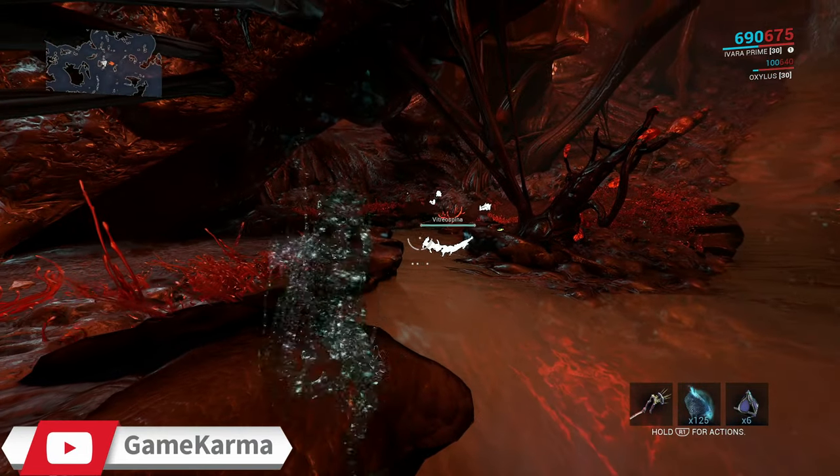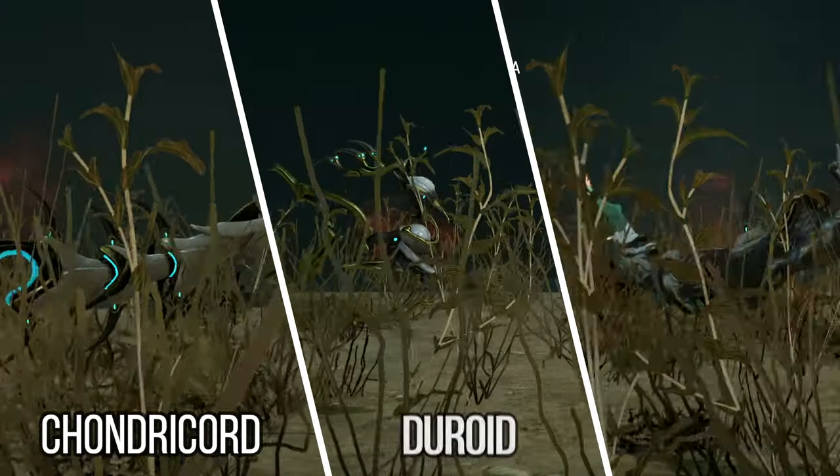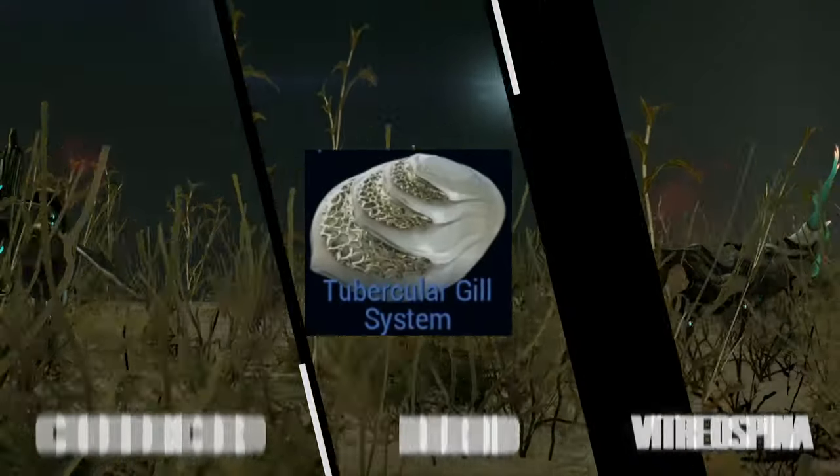Welcome to another Warframe tip of the day. Today we'll be showing you how to get tubercular gill systems. We will be focusing on capturing the fish chondria cords, duroids, and vistral spina. When cut, they will drop tubercular gill systems.